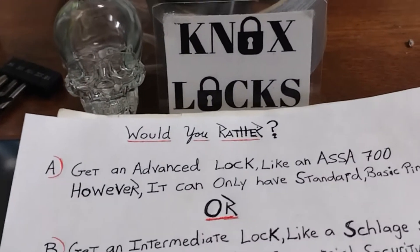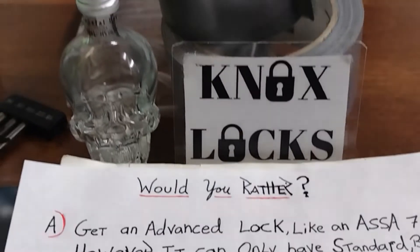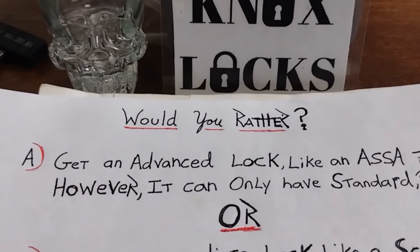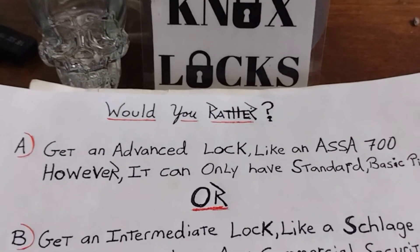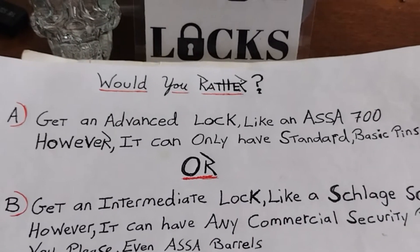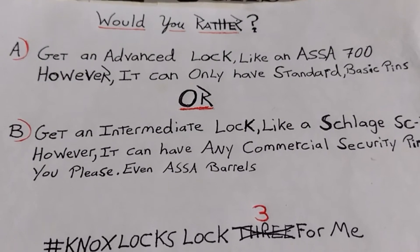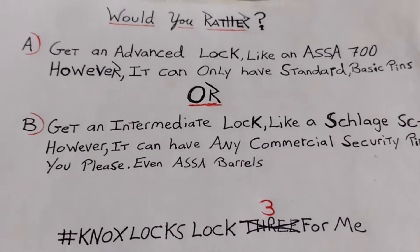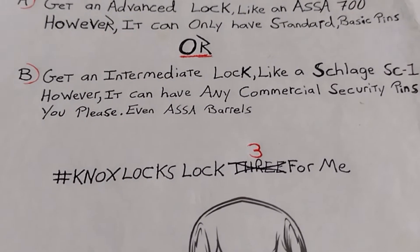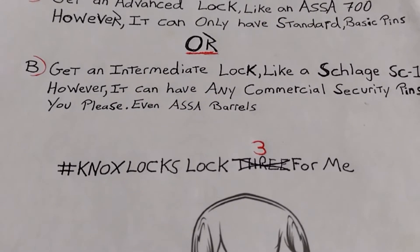Hey, this is Knox coming in for Knox Locks. This week's Would You Rather question: would you rather A) get an advanced lock like an SF 700, however it can only have standard basic pins, or B) get an intermediate lock like a Sledge SC1, however you can only have any commercial security pins